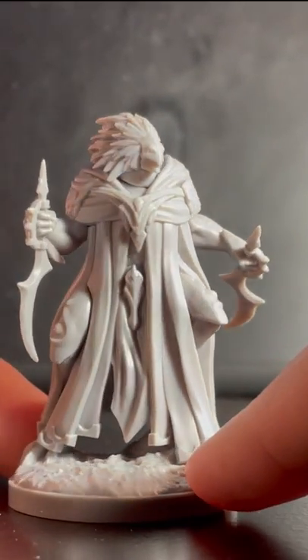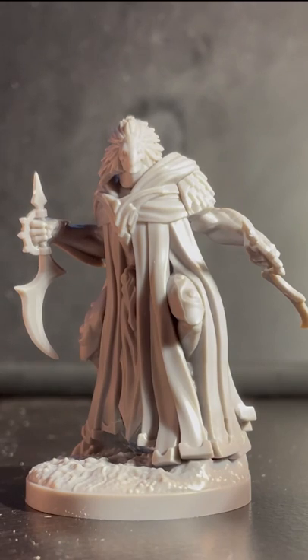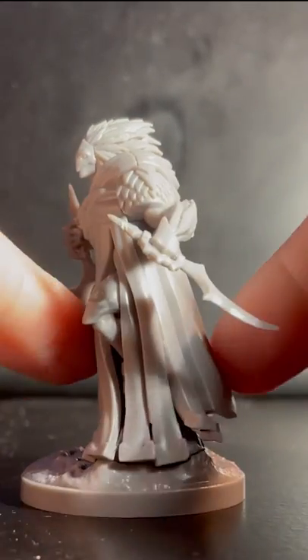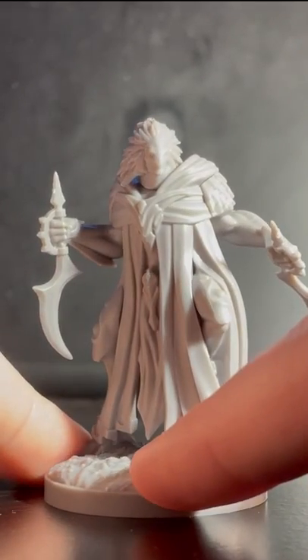He's got a pretty simple armory kit, but he's actually one of the biggest characters that we have. The Ara Ursus is technically the biggest, but the Avi is probably the second biggest in terms of height and the amount of plastic he comes with. But yeah, that's it for the Avi.